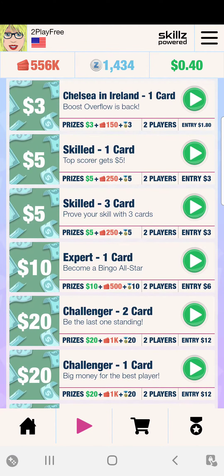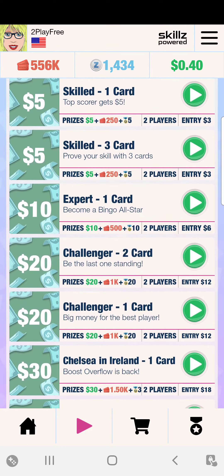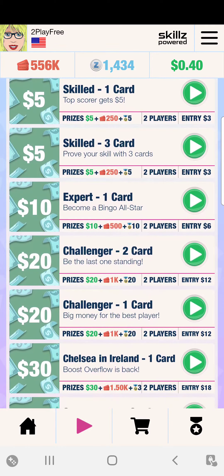In the next round, the two players each put in $1.80, so $1.80 plus $1.80 equals $3.60. The winner takes home $3.00, so Skills takes home $0.60. You can do this for each round and figure out how much Blackout Bingo makes on each game you play.